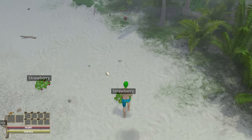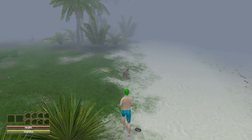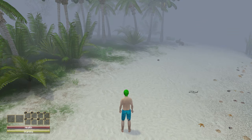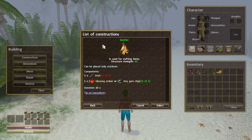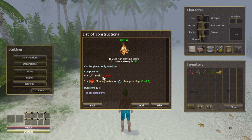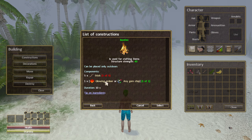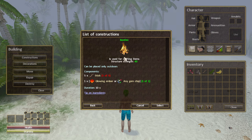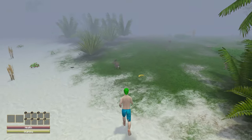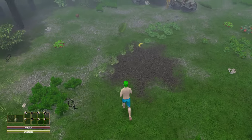The first thing I need to build is a fireplace. Under build construction, bonfire - I need five sticks and a glowing ember or any gem chip, which we found. The only way to get a glowing ember is from a fire, so since you don't have a fire when you first start, they conveniently spawn a gem chip next to you. I also noticed you can't run in the game, which is still kind of weird to me.